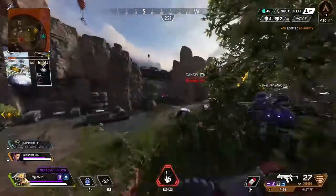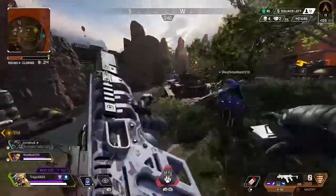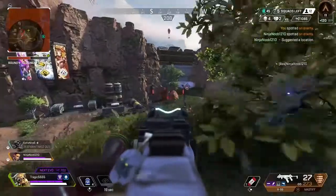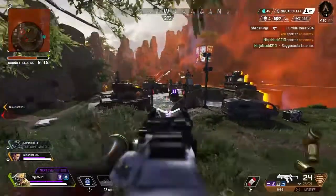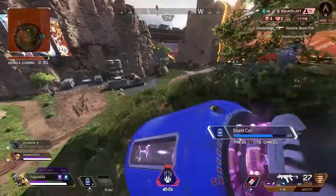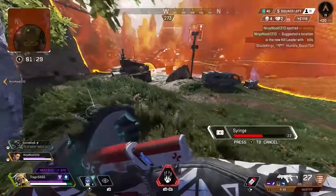We notice a team fighting in the distance so we try to shoot a little to get an easy knock, but I don't have a long range weapon so I'm unsuccessful. Right now we're just playing for position, keeping the high ground, making sure we survive — survival is key. I'm using my scans to know where everyone's at so we don't get flanked. I chip them a little bit; a little damage is enough to discourage a team from pushing you. I keep my scans up.